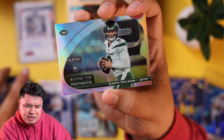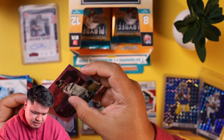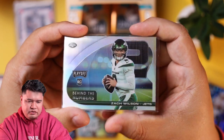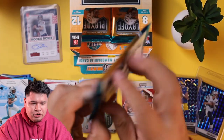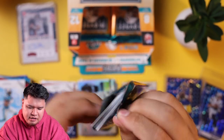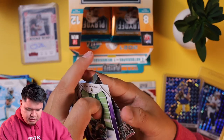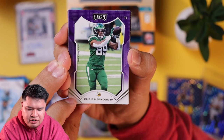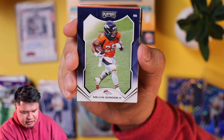And we have Zach Wilson behind the numbers — a nice silver chromium card, you guys. You can see Zach Wilson, the number two pick. We're going to go over all the hits at the end of the video. We got Chris Herndon — oh, he got traded. We needed a tight end so we got him. Melvin Gordon — my team's the Vikings, by the way.